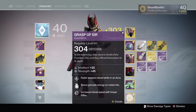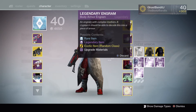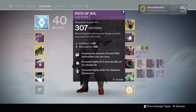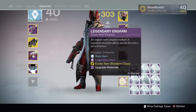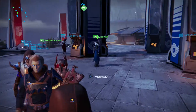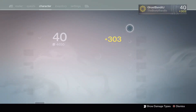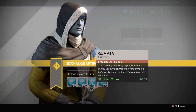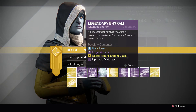I have two exotic helmets, one legendary helmet, one exotic glove, three legendary gloves, four legendary chest pieces, and one legendary boots. And then the most that was collected is eight class items. So we're going to go ahead and open all those up right now. I'm at 303 just making sure — you should probably save some of these for hard mode or whatever, but it doesn't matter to me.